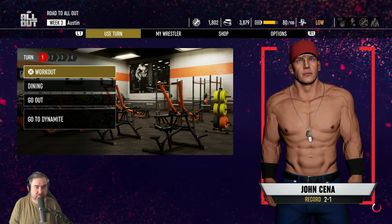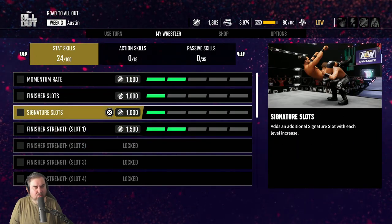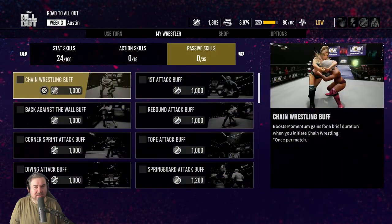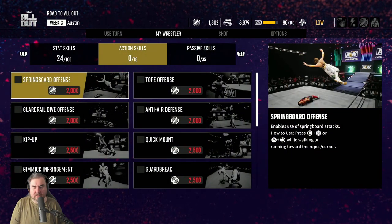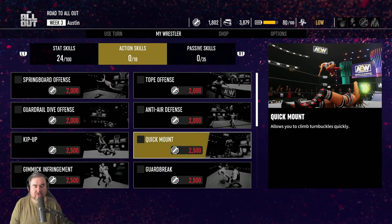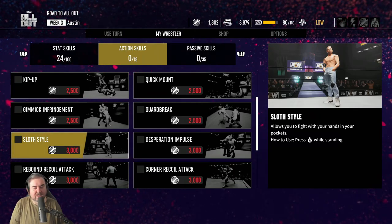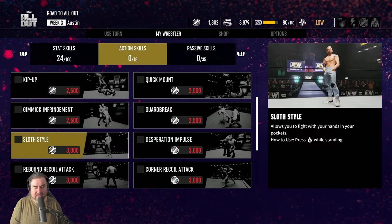In the 'My Wrestler' section, we'll go to Wrestler Stats. Some of this is very standard — like, do you want more slots for finishers, or do you want to do more damage with your arms, dives, or springboards? You get into passive skills like getting a momentum boost if you get the first attack. But Action Skills is the one that's got stuff like springboard attacks, topes, or getting on the turnbuckles more quickly. And there's one in here marked 'Sloth Style.' I was like, what the heck is Sloth Style? Then I saw the picture of him with his hands in his pockets — oh, wait a minute.